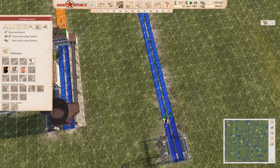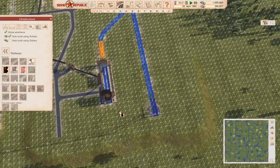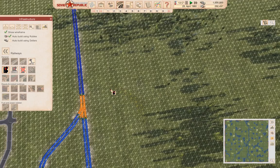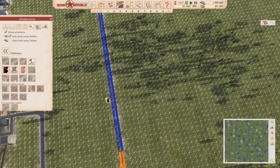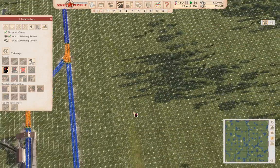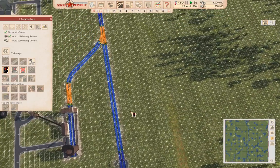I'll put a pair of signals here. Now what I need to do is put in a depot somewhere — that's going to be the question, isn't it — where do I put the depot?